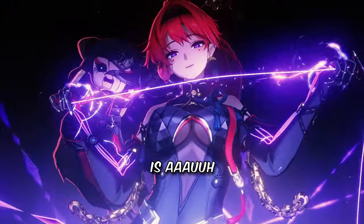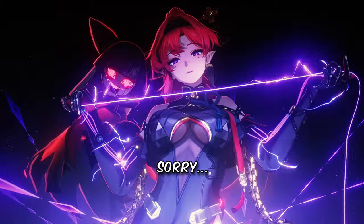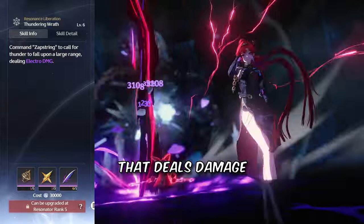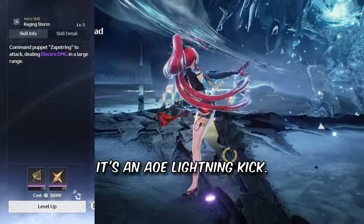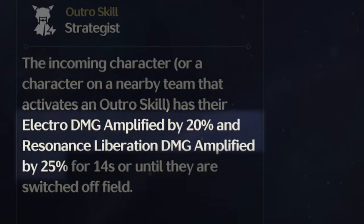Her ultimate calls down a New King lightning strike that deals damage 7 times in a small area around a target. Her intro skill is an AoE lightning kick. Her outro skill empowers the next character with lightning damage bonus and ult damage bonus.